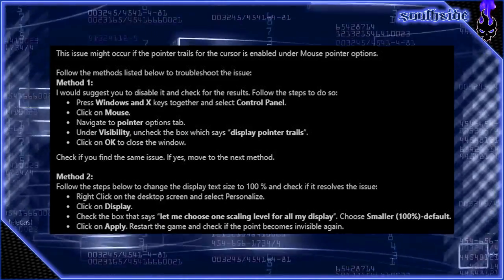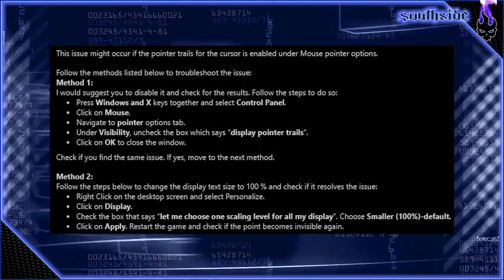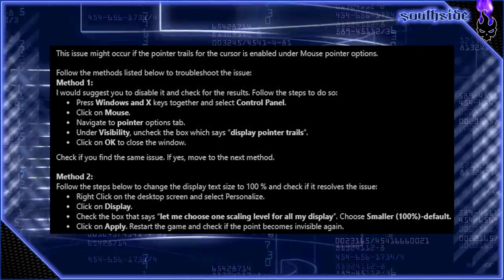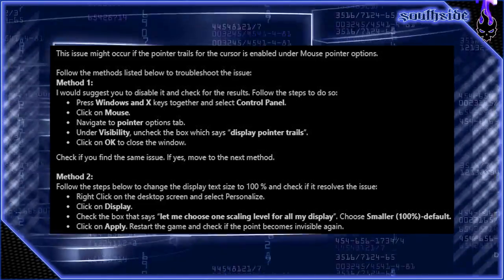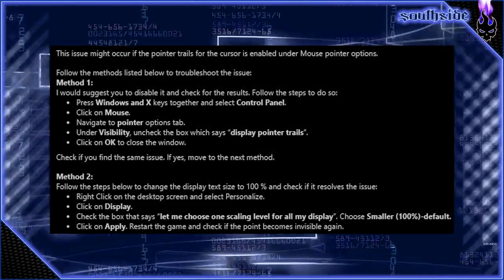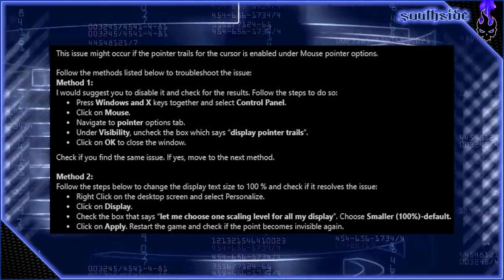The first thing, and this is what works for me: turn off pointer trails. I've gotten so used to having them on since probably the XP days or 95 days. But just turning off that feature alone can help solve your mouse cursor being missing, disappearing, or invisible. Simple, easy solution — I would suggest trying that one first if you have it enabled.